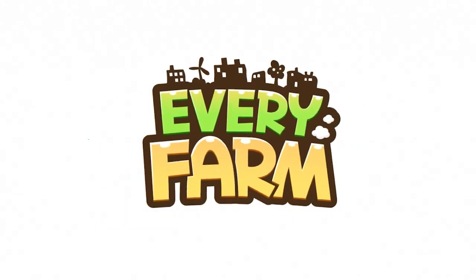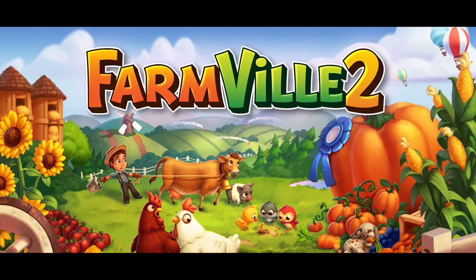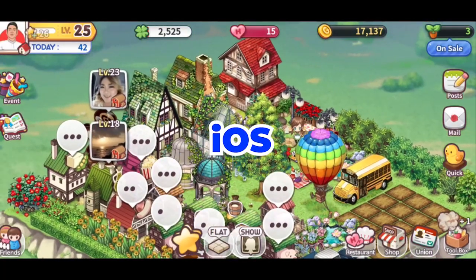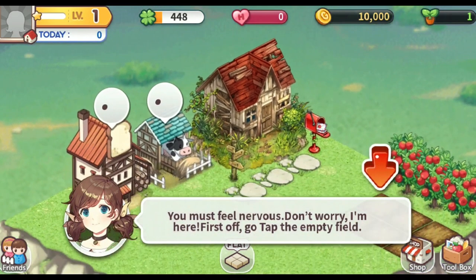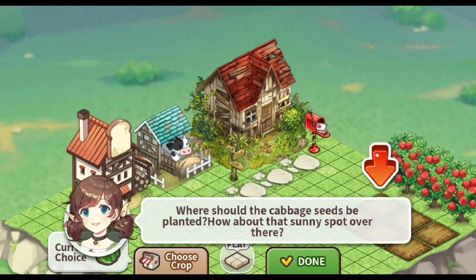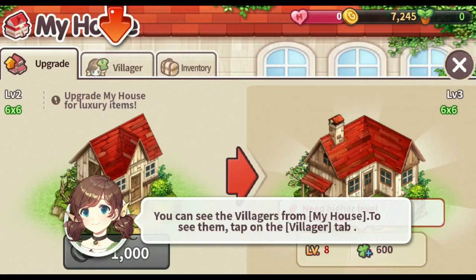Let's start with something light, relaxing, and fun — which is Every Farm. The name itself tells you it's one of those farming simulator games. If you played FarmVille back in the day, then Every Farm is something you can play too. It's available for Android and iOS devices, so it's perfect when you're on the go. Every Farm has the basic concepts of a farming simulation game — you get a plot of land and you can start growing crops.